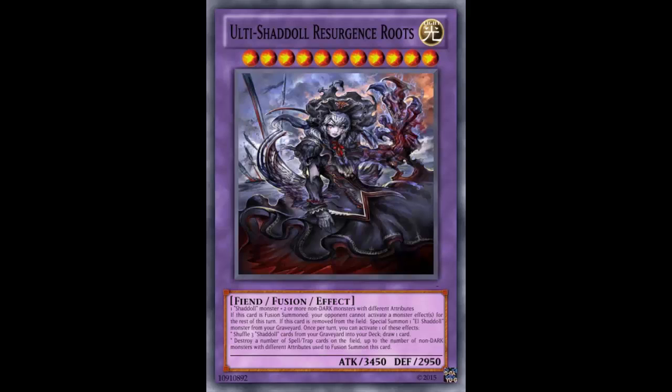They should have specified non-Shadal for the second effect — it's a bit weird overall. This card is really difficult to get out and its effects aren't that impressive. The removed-from-field effect is notable because if it gets Compulsory'd or Castel'd, it still triggers since it just needs to leave the field — as long as it doesn't become an Xyz material.